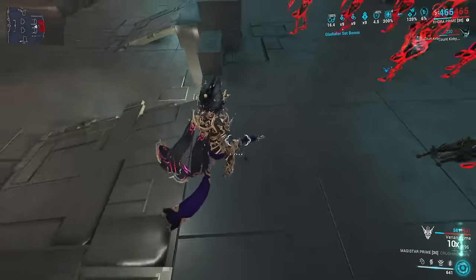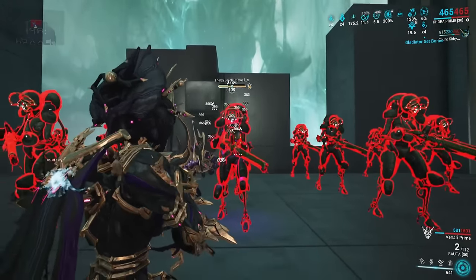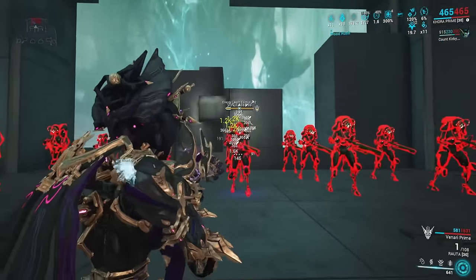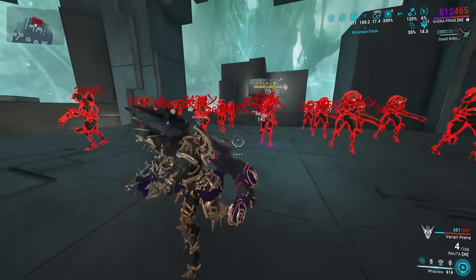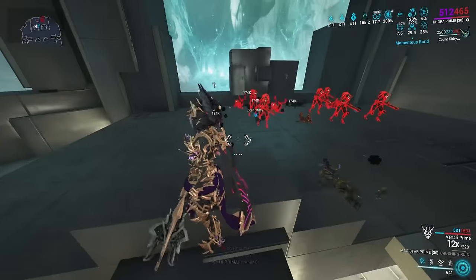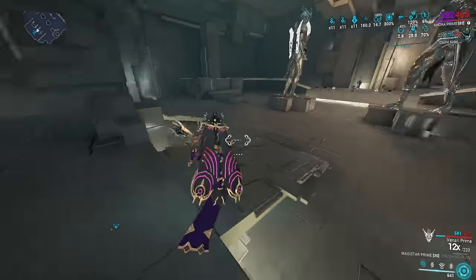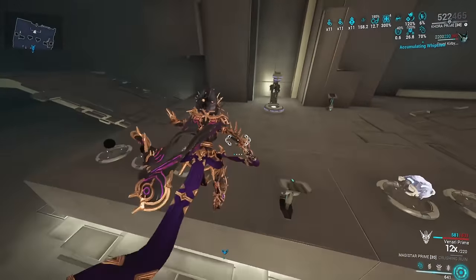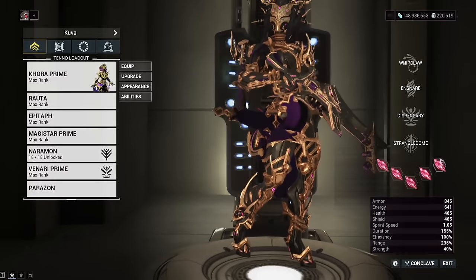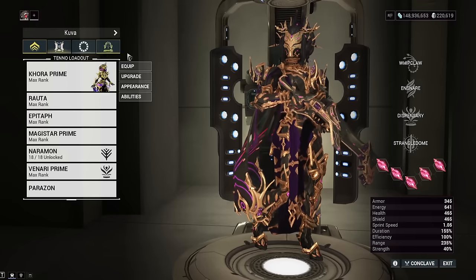The way you get your Incarnon Evolution, you have to do a heavy attack. So we used our heavy attack. We still have a little bit of initial combo because of the Magistar's Incarnon. We rebuild it back up — now we're back to near full damage. You can see right there, with our Slash Proc build, not even fully stacked up, we're doing about a million damage Slash Procs. And when it's in a slight AoE, it's about 258,000. That's going to be pretty decent.